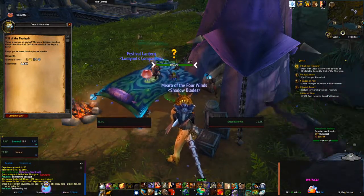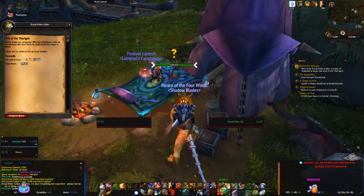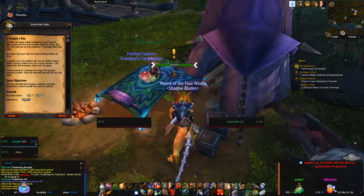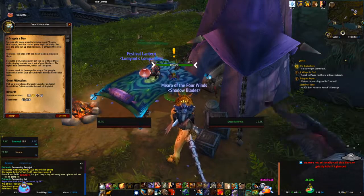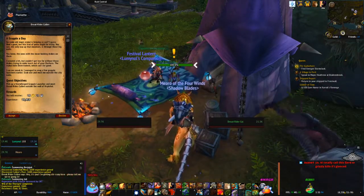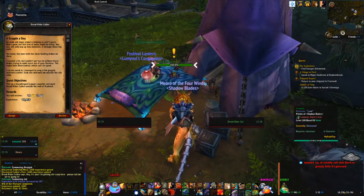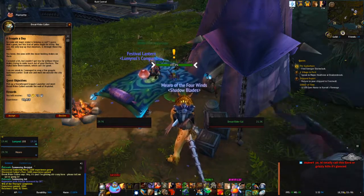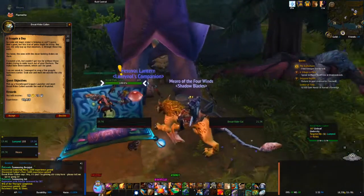These wraiths are so annoying. Why does Nathanos send me on missions like this? Does he really think that Sylvanas is here? Hope you've come to stir up some trouble. So some old magic wraith is helping us out? I guess that's good, but this trail of yours might be tricky. You see, the only way up that mountain is through those big walls — the ones with the mean-looking drakes on them. I scouted a bit, but couldn't get too far without those drakes trying to make lunch out of poor Duchess. I say we sneak in. I managed to snag a few grapple launchers earlier — grab one and meet me outside the city walls.